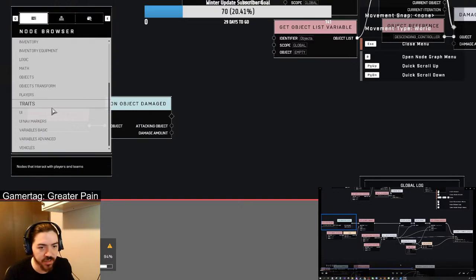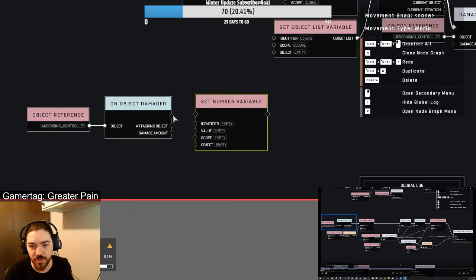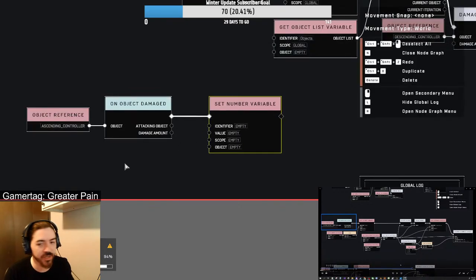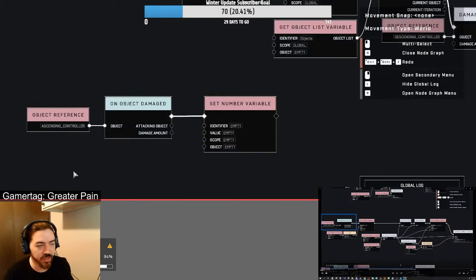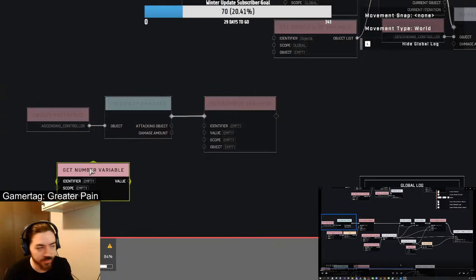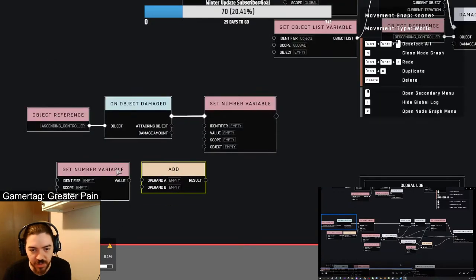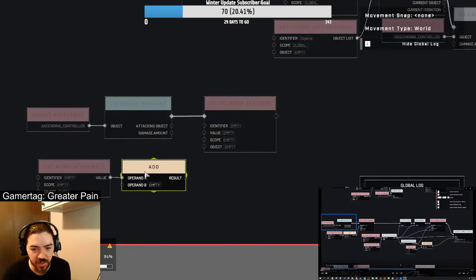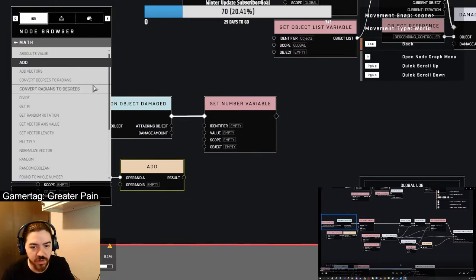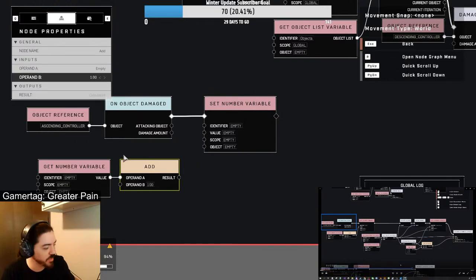Iterator — I did spell that correctly, right? Oh whoops, I didn't set the scope. Scope to global. Okay, bring this real tight and move it over here. Make it look nice. So we've got a spawn object. Let's save it again before we keep going and have another crash. Objects — spawn object. Put this object in there, make it just far enough so those lines don't overlap. Set vector3 variable — that's in variables advanced.